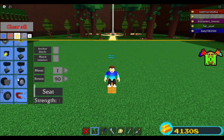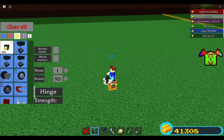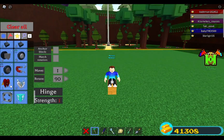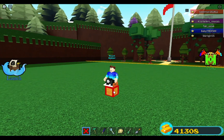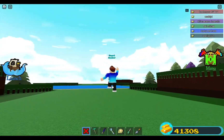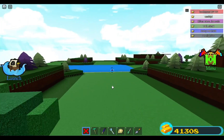Then get a hinge and place it right in front of you, right about here. Now you can break this block and this one. Now it's just moving up and down — you climb it like a ladder — and then once you get up high enough you can kind of see like this.